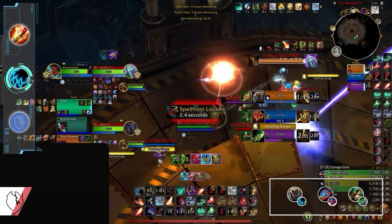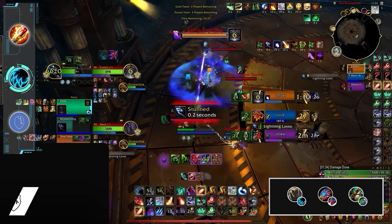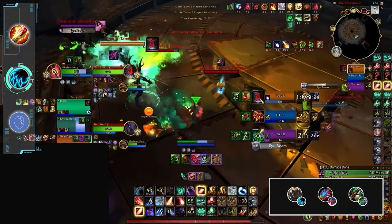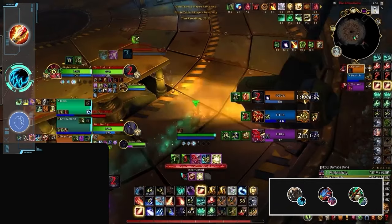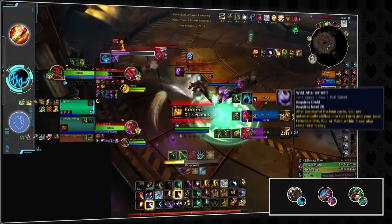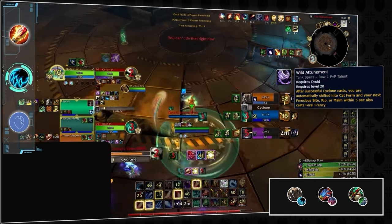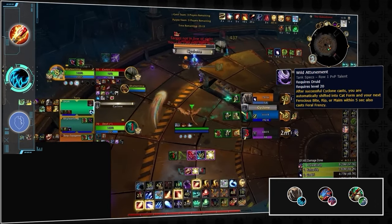What comes as a complete surprise is how dominant a Feral Druid comp has been in season 3. Feral, Devastation Evoker, Fistweaver has become an exceptionally strong setup. As a pseudo-caster, Ferals can help bait out kicks, allowing their Evoker free rein to slam damage. And if the Evoker is the one getting shut down, that gives the Feral more flexibility to land cyclones, leading to a double threat of CC and damage.